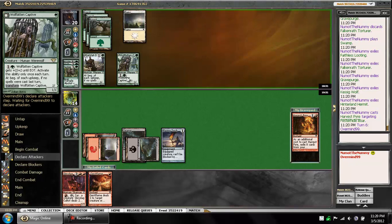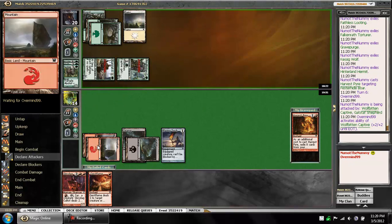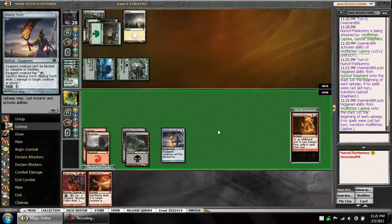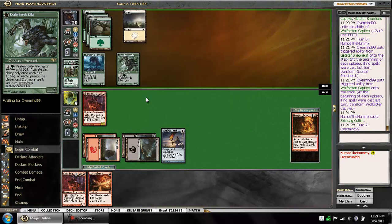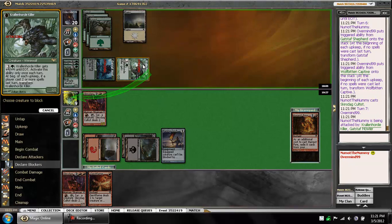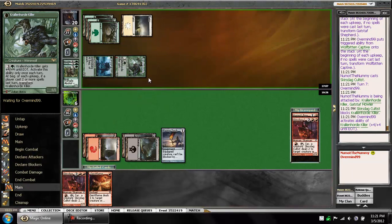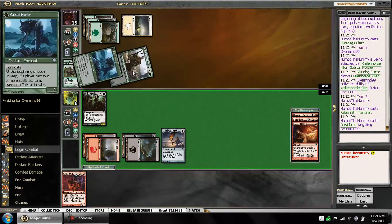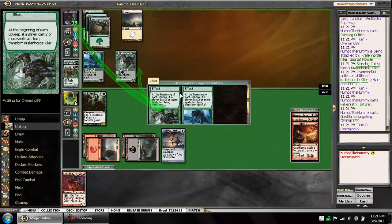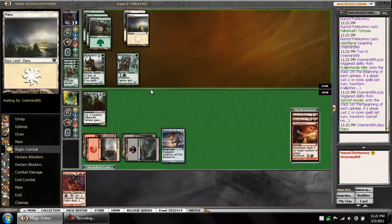Harvest Pyre for 5. That's a little bit unfortunate — we got rid of a lot of our value, but it's a necessary evil to get rid of the 5/5. He might just attack and pump here. I'm going to take 5, go to 9. Hoping to draw a Mountain next turn so I can play the Skaberen Cultist, as well as having mana to Geist Flame. This is really bad because I'm forced to actually block the Krallenhorde Killer, otherwise I'm just dead on board. But this also makes him use his mana up. Not too many outs I have here — I need to find a way to deal 2 damage. I can Geist Flame him now — that flips his werewolves. He still has 4 cards in hand.